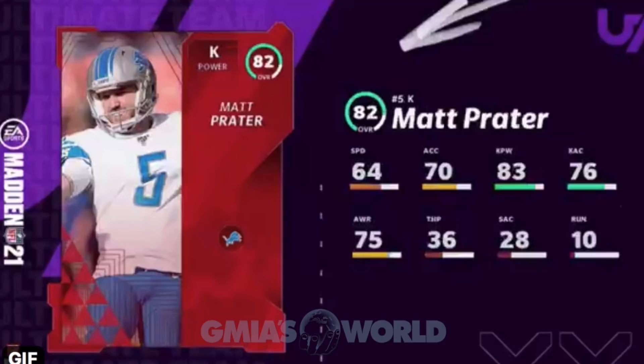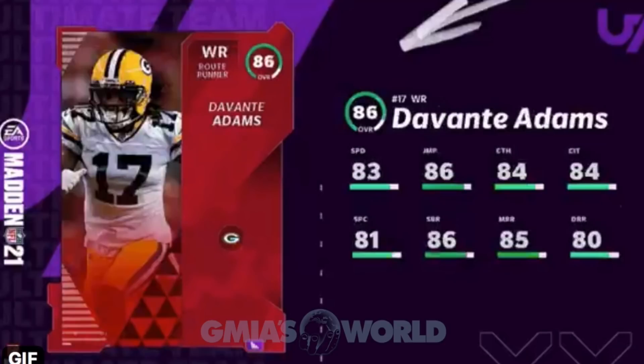Matt Prater — everybody knows this guy. Consistent kicker, 83 kick power, 82 overall — a lot lower than our AFC counterpart Tucker with the Ravens. We may have to look at Prater with around the same kick power but lower kick accuracy, and focus on conserving coins. We're not spending willy-nilly. Even if you've got a lot of coin, don't go crazy — a kicker's overall won't really reflect on anything. Go for the kick power.